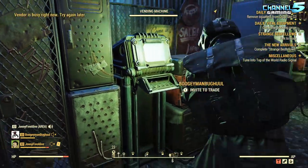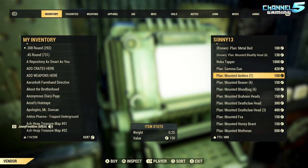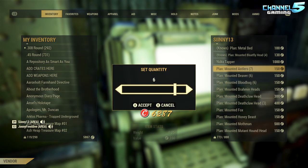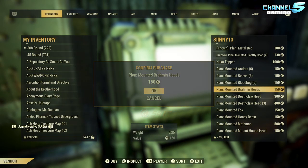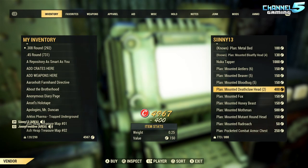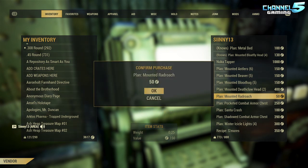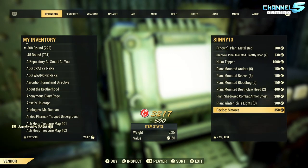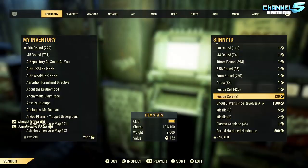Can you let me see the vending machine? Wow, you got a lot of plans. Looks like we're gonna buy out Ciney here today. Getting the Gamma Gun plan, mounted antlers, mounted beaver - we're gonna buy all your crossbow bolts. Getting a mounted blood bug, some brahmin heads, deathclaw head, mounted fox. We're just giving back to the wasteland. I don't know if I can afford your mounted mothman - ah, screw it, let's get it. Mounted radroach, icicle lights. Thank you for making me broke.